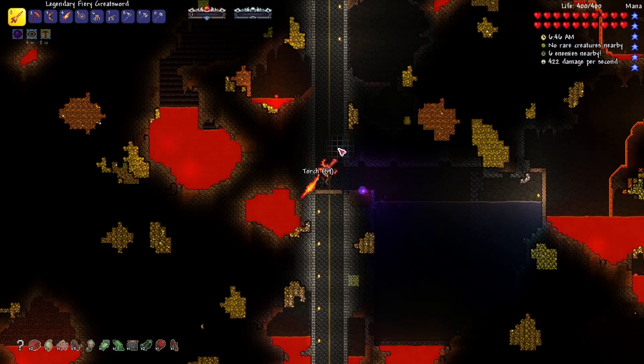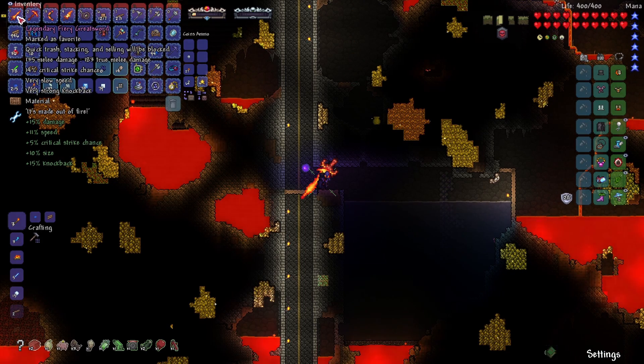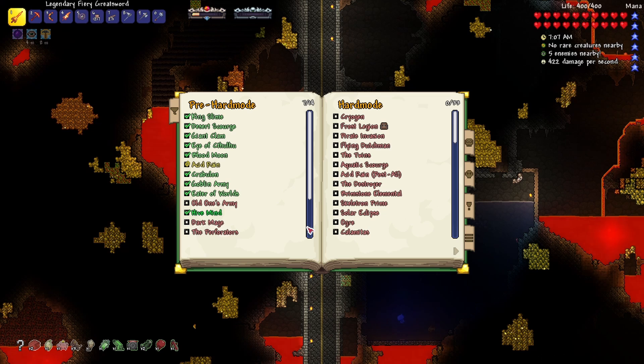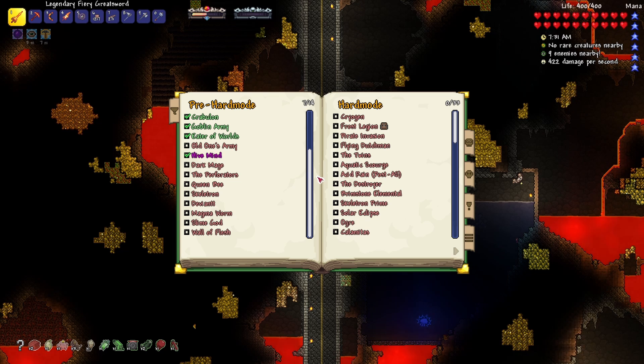We'll get some Aerialite and craft up Aerialite armor. I probably don't have enough time left so I'll end the episode here. We got the Fiery Greatsword with 183 true melee damage, which is insane — huge hitbox too. Hopefully in the next episode we'll be tackling Queen Bee as well as Skeletron. Once we kill Skeletron I'll loot the dungeon, then we're going to change worlds to one that has an ocean that works, as well as a better sky hitbox with a large world. We'll move everything over and it'll be nice. See you guys in the next episode!